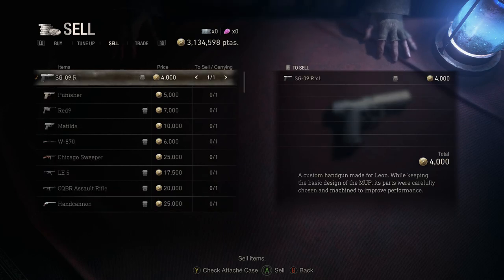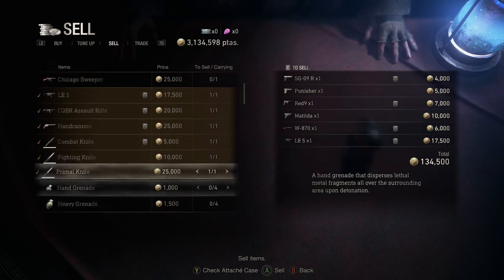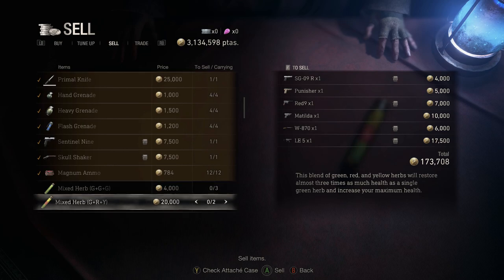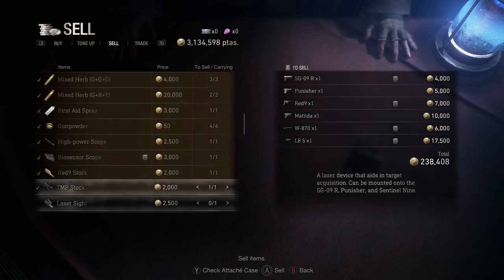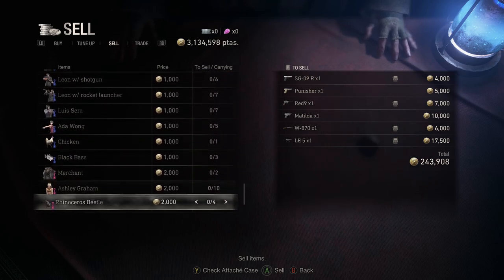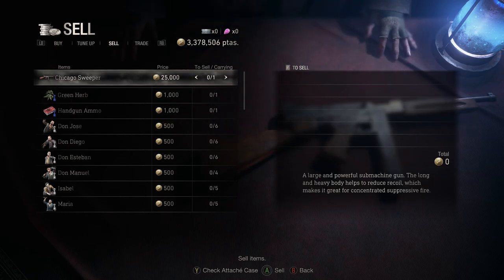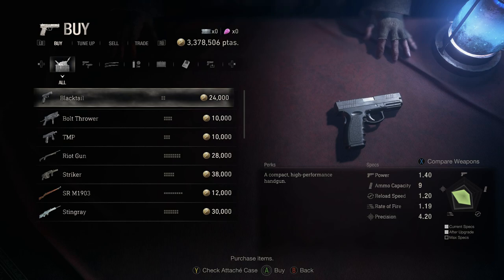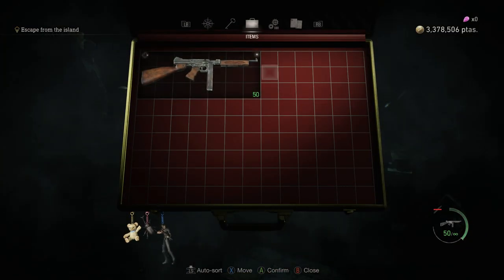Now, if you want to get really crazy and sell all your guns and accessories except for the Chicago Typewriter — just to show you, these are all the hand grenades and the bonus DLC weapons. These are all the accessories. Sell all the accessories. I'm not going to sell any of the charms because they're not worth much anyway. With 3.3 million... yeah, in a single playthrough — and that's without doing any upgrades. I did upgrade the attaché case which was about 100k, so it's almost about 3.5 million in a single playthrough of Resident Evil 4 Remake if you min-max everything.